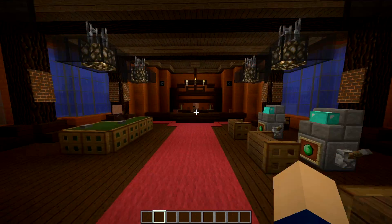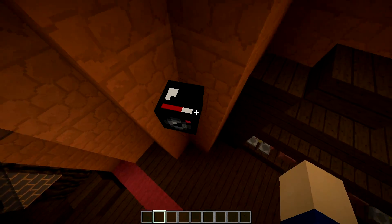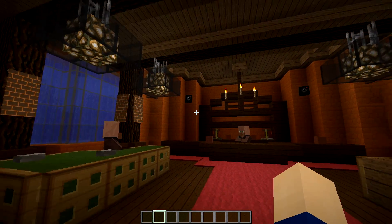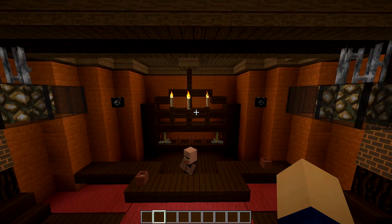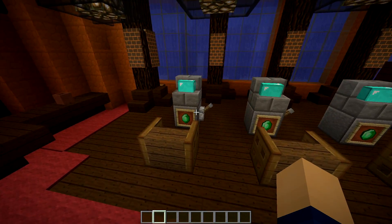The bar also doesn't really have a use. We've got these fancy security cameras right here — hopefully they didn't see me stealing the money. You can get them with custom player heads; Moonmill has done a nice video on that, and I'm going to link that in the video description. So check that out if you want to know how to get these security cameras.